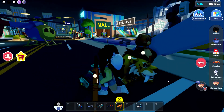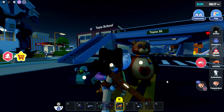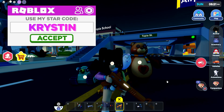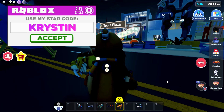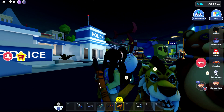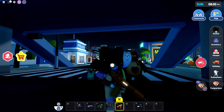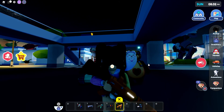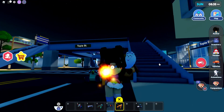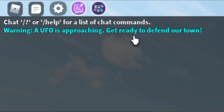Another thing you can do — definitely not necessary, literally for aesthetic reasons only — is equip your pet army. Keep in mind that your pets are not going to be able to help you during your actual mission, but I definitely think they will intimidate. Like I said, this is literally for aesthetic purposes; they will not actually assist you in taking down these aliens.